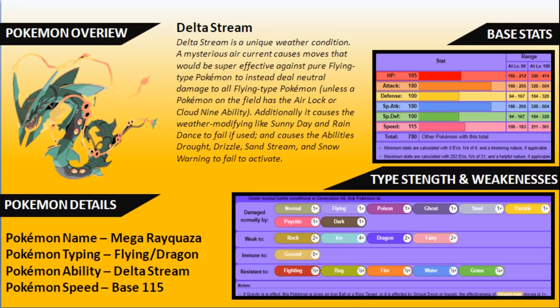Delta Stream is a unique form of weather — a mysterious air current that causes moves that would be super effective against pure Flying-type Pokemon to instead deal neutral damage. So it takes away that weakness to Ice, Rock, and Electric types. Even though Rayquaza is four times weak to Ice because of its Dragon and Flying typing, it becomes only two times weak. It doesn't just support Rayquaza — it supports everything on the field from those type of attacks, as long as they are a Flying type. It does override Primordial Sea and Desolate Land when it comes onto the field.